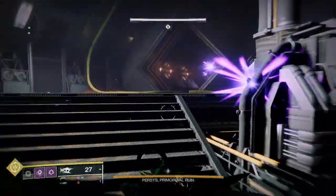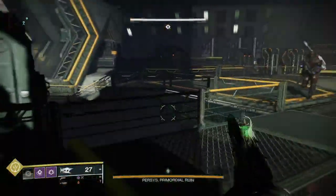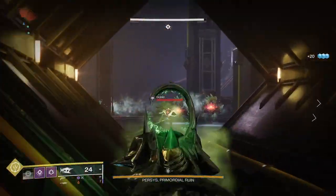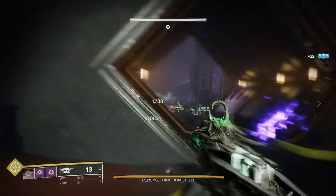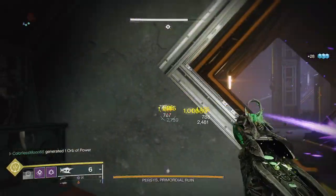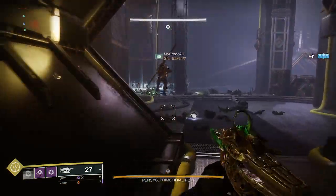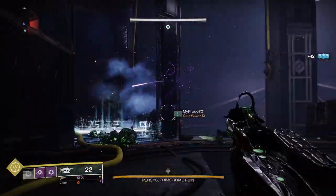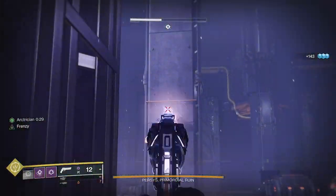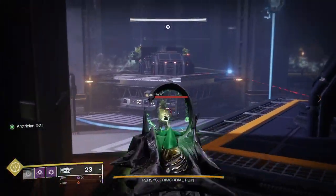We're gonna need one person here to run add clear, one person to run the wires, and one person to run add clear outside. I can do wires. We just need someone in here to do add clear and someone out there to do add clear. Probably out there, but it'd be nice if someone was in here. I'll do the red door. So you want two people on add clear and one person on tethers. I can do the tethers because you guys don't know where they are. You go ahead and do tethers. I'll do red. I'm third. Front door is open.